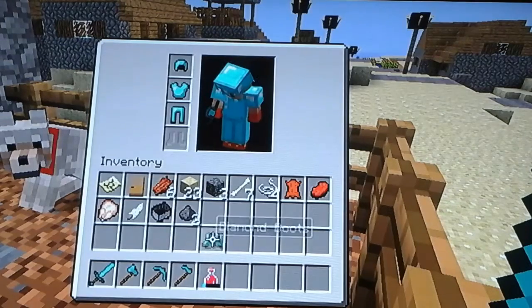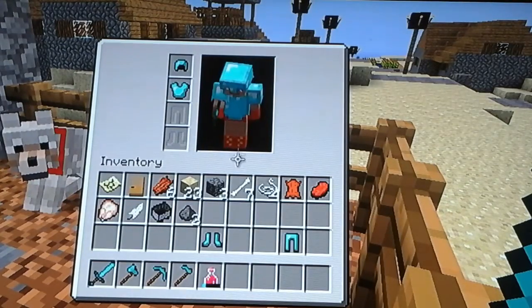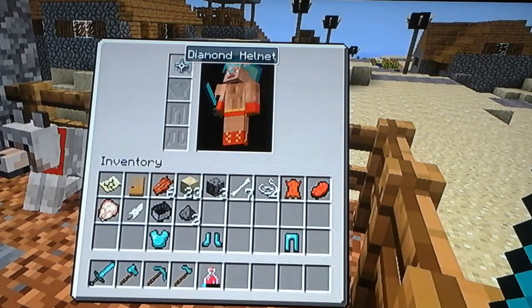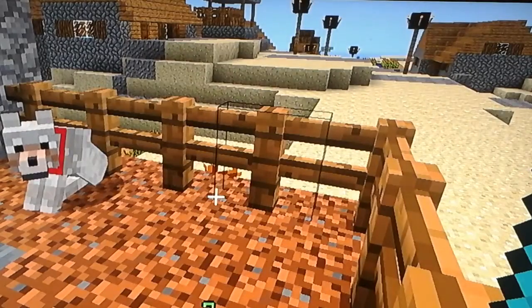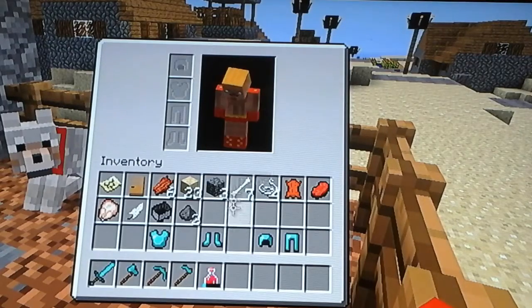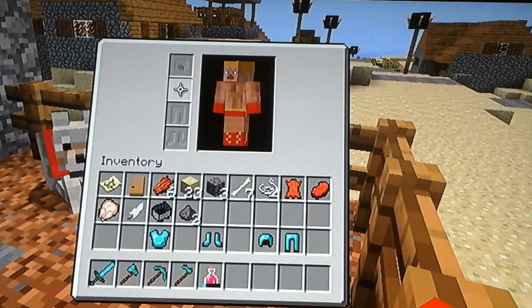Just take all of this off. Okay, I still got my sword in my hand — hold on one second. Okay, now this is my new skin. This is my new skin, and that is how you get skins.